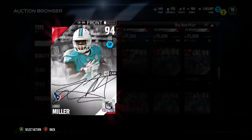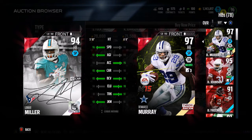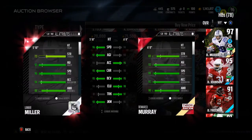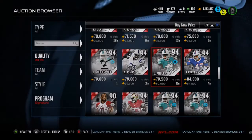We have a Lamar Miller currently going for 80k. I wonder what his speed is — 96 speed with a 94 acceleration, 97 ball carry, 95 ball carry vision, 94 looseness, 81 trucking, and a 90 juke move. I'm surprised they gave him 81 trucking with a 77 catch. That card is amazing.